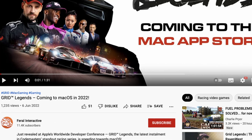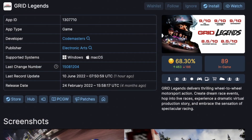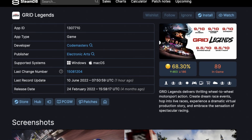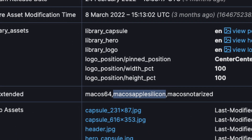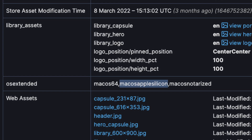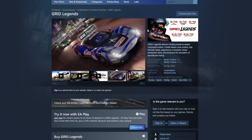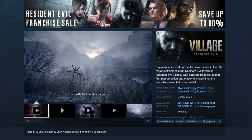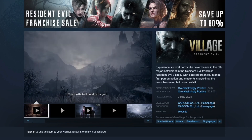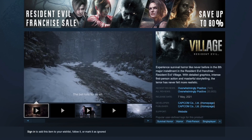Interestingly, Grid Legends is going to be exclusive to the Mac App Store. However, looking at the SteamDB entry for Grid Legends, it states that there is a Mac version on Steam, and drilling down further it even says it's a macOS Apple Silicon version. So while this game is probably going to be exclusive to the Mac App Store for some time, I wouldn't be surprised if it pops up on Steam in the near future. Similarly, Resident Evil Village and No Man's Sky both have Steam entries, and I wouldn't be surprised if after some exclusivity period they both appear on Steam as well.